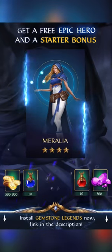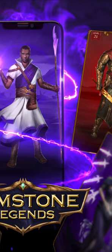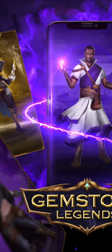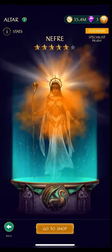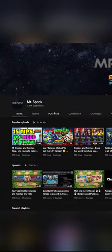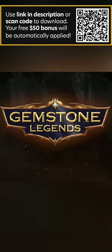Doing so will also give you a free $50 starter bonus with an epic hero, gems, and gold coins — all for free just by using the link or QR code provided. When you start, you'll gain access to beginner events exclusively for players who use the link or QR code, giving you another strong epic hero, a set of five-star legendary equipment, and a platinum scroll for another guaranteed epic or legendary hero. I've created a bunch of videos in a Gemstone Legends playlist on my YouTube channel to make learning this game as easy and fun as possible.